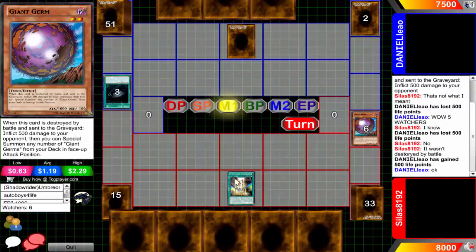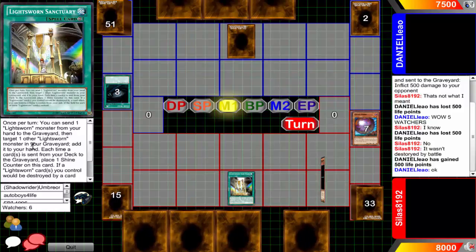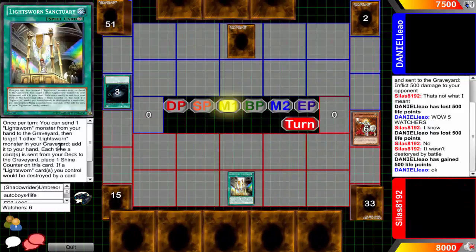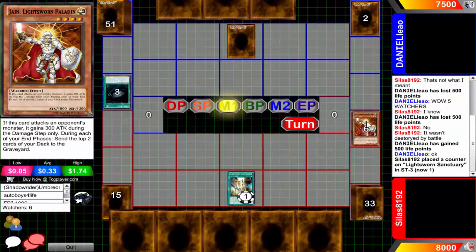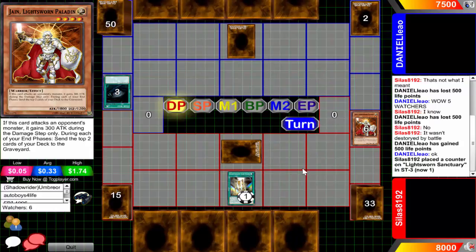Here's the Lightsworn Sanctuary activated - the continuous spell card that reads: once per turn you can send a Lightsworn monster from your hand to the graveyard, target another Lightsworn in the graveyard and add it to your hand. Each time you mill a card you can place a shine counter on this card, and if the Lightsworn monster you control would be destroyed you can remove two shine counters instead. He's going to be pitching Jane to add tuner Minerva - I mean Jane would be pretty nice, 1800 beater that mills two during the end phase, but what is tuner Minerva going to do?